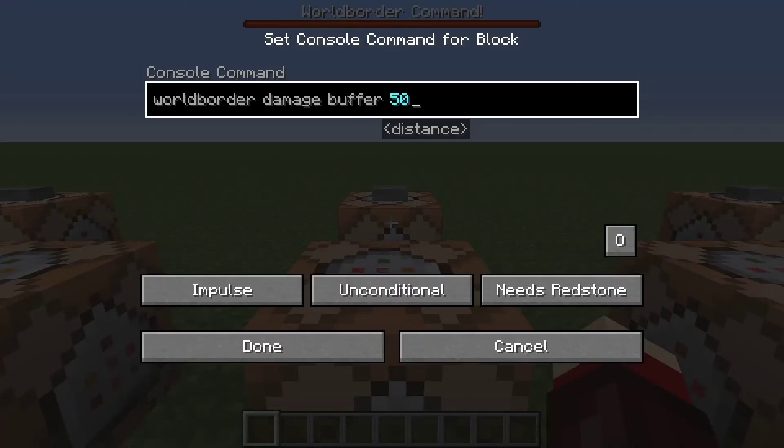Then you can also have a buffer — this is how many blocks you can go out past the wall border before taking damage. So we're setting it so you can go 50 blocks past the wall border before you'll start taking damage.